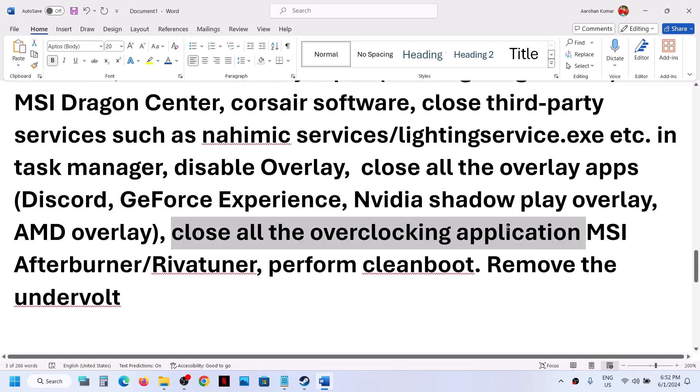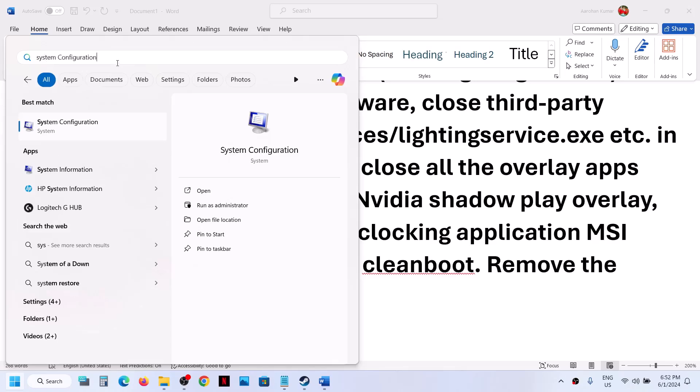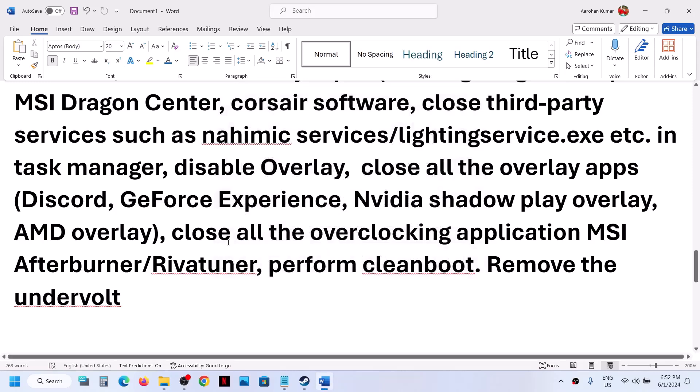If you have any overclocking applications like MSI Afterburner or RivaTuner, close them. To perform a clean boot, type System Configuration in the Windows search box and click on it. Go to the Services tab, put a check on Hide All Microsoft Services, then click Disable All. Click Apply, click OK, restart the computer, and launch the game. Also, if you have undervolted the computer, remove the undervolt and then launch the game.